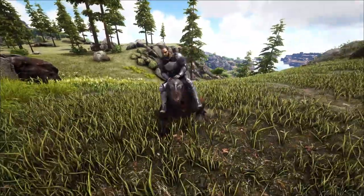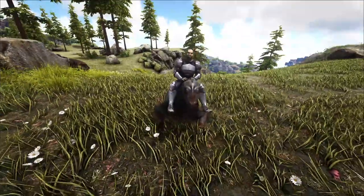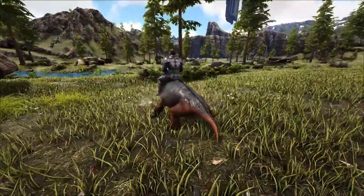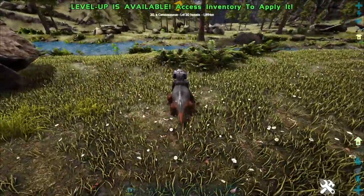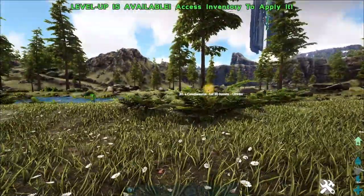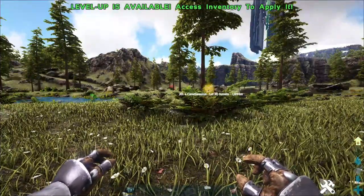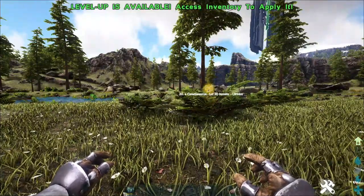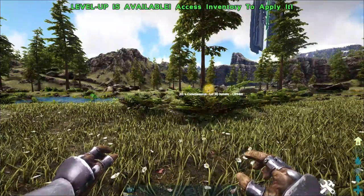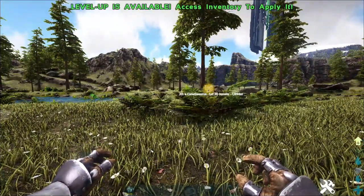Welcome back. Today we are going to be taming the Cerato from Ark Additions. The Cerato does have a bit of an interesting taming method. First off, you're going to have to find yourself a Ceratosaurus. You can easily find one by heading to any plains biome or jungle biome. I'm here on Ragnarok and I found a couple of them in the area around the Green Obelisk.